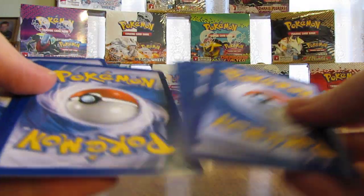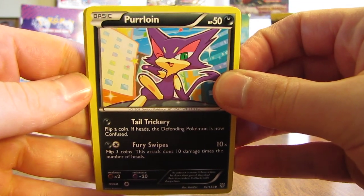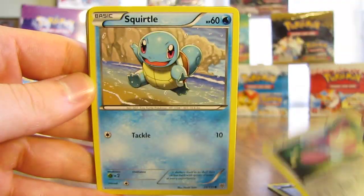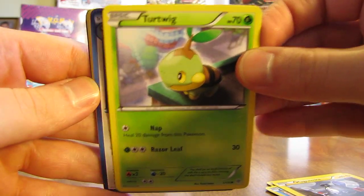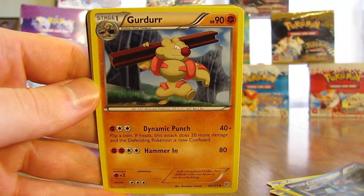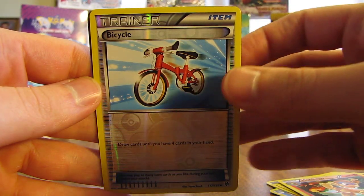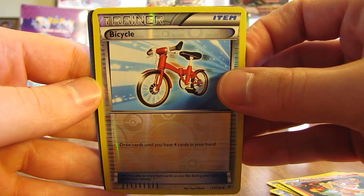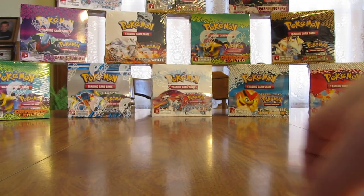Hopefully it'll change with this Infernape pack. I do give away those code cards on my blog — there'll be a link in the video description below. So we have Purloin, Skiddo, Squirtle, Magnemite, Turtwig, Watchog, Girder, Monferno, a Bicycle — that's a reverse holo uncommon trainer card — and another Team Plasma card in the rare spot is a BHEM. I believe I had a reverse holo BHEM in the first part of this booster box.